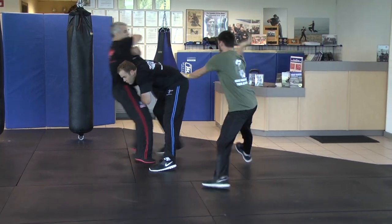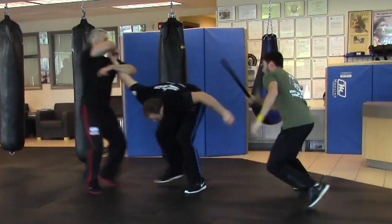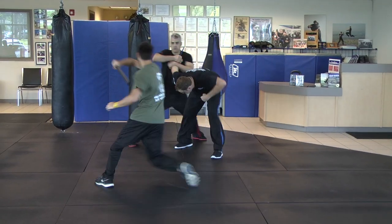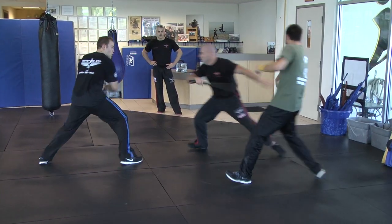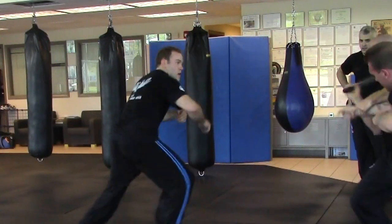When defending against multiple armed opponents, you may encounter one attacker with an edge weapon and another with an impact weapon. Optimally, you'll be able to defend against the more proximate threat — if it happens to be the one with the impact weapon — engage, close, disarm him, and use the impact weapon against the edge weapon.